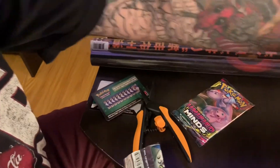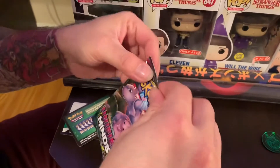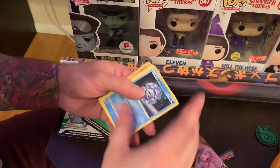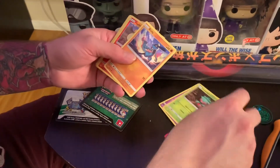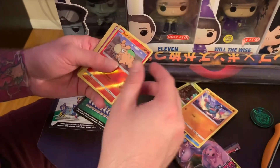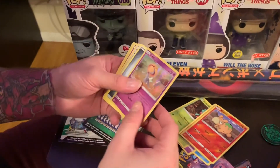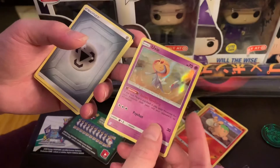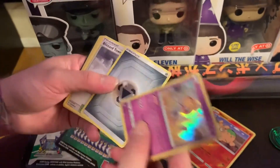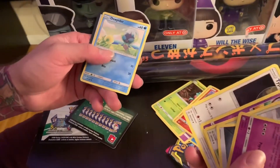Last but not least, let's hope we get at least one actual rare or holographic from here. Saved the best for last, I'm hoping. We've got a Cryogonal, a Marini, a Fomantis, a Riolu, a Numel — and we actually got a holographic! We got the Uxie. Let's take a look at that — it does look really nice. I don't see any print lines, so that's cool, we actually got a pull. We've got our Energy, Blizzard Town, Wyanut, our Type Knoll, and a Dewpiders. And that about wraps it up for the Pokemon section.